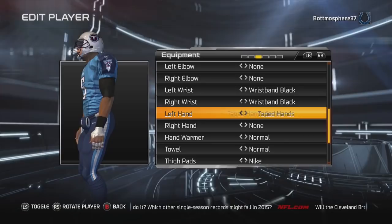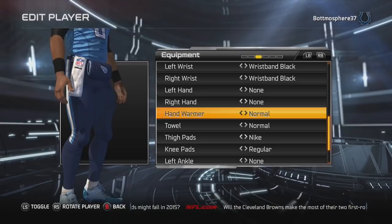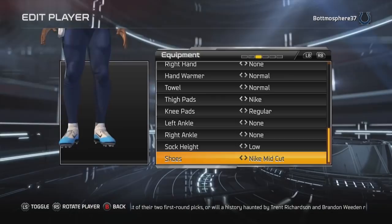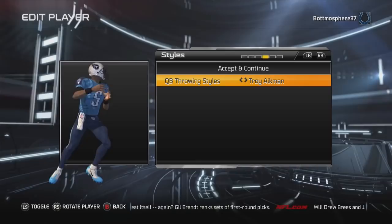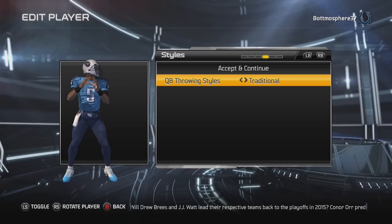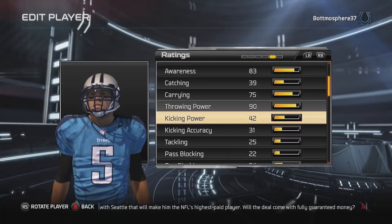He did not have any gloves on his hands, so we're going to go to none for both left and right hand. No hand warmer. Towel — yes. And for shoes, let's go ahead and customize because you have to have some shoe swag out on the field. We'll stay with the Nike Zoom Vapor Carbon. Now we're on to the throwing style — I decided to go with just the traditional. If you guys have a quarterback you think I should try out with their release, let me know in the comments.